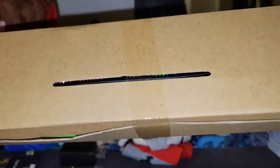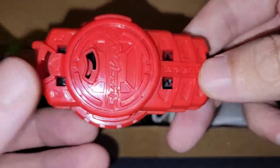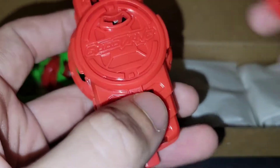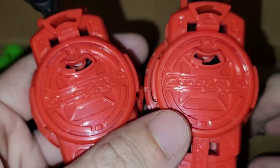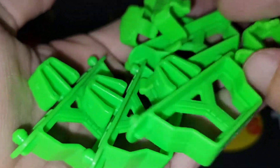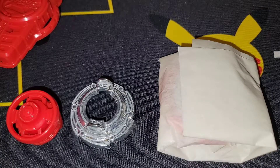All right guys, this thing is huge — we're just going to bring it out like that. All your bays come in this package right here. Here's our nice stadium, we'll get that set up in a second. These are all the parts it comes with. First, here is our launcher — it's black and red, says Quad Drive, pretty cool design. I'm digging the launcher. I like the lime green color. This is going to be our first Quad Drive experience. They're using paper now instead of plastic — nice for the environment.